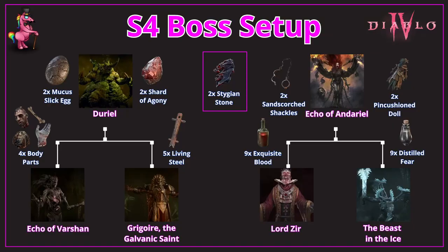The first thing you need to do for any end game build to work is get the uniques that are required for your desired build. To do this efficiently, we need to understand the four sub bosses and two end bosses that allow us to target farm specific uniques.